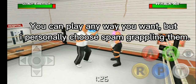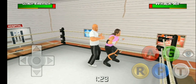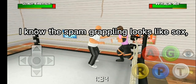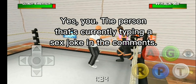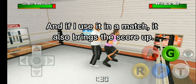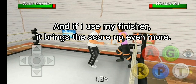You can play any way you want, but I personally choose to spam grappling. Notice how my adrenaline bar goes up when I do it. And if I use it in a match, it also brings the score up. And if I use my finisher, it brings the score up even more.